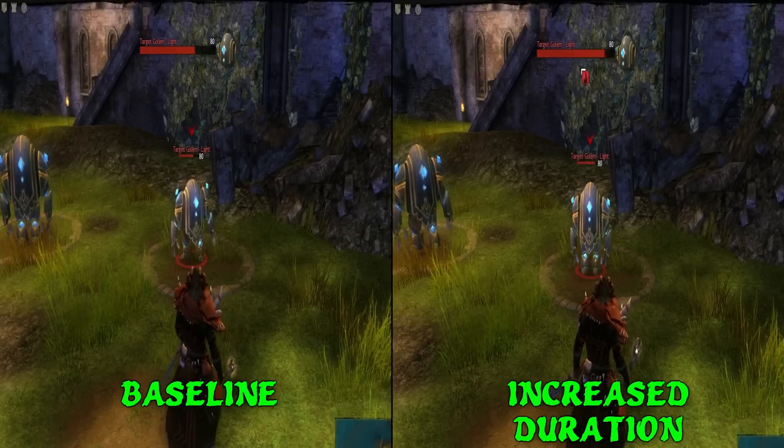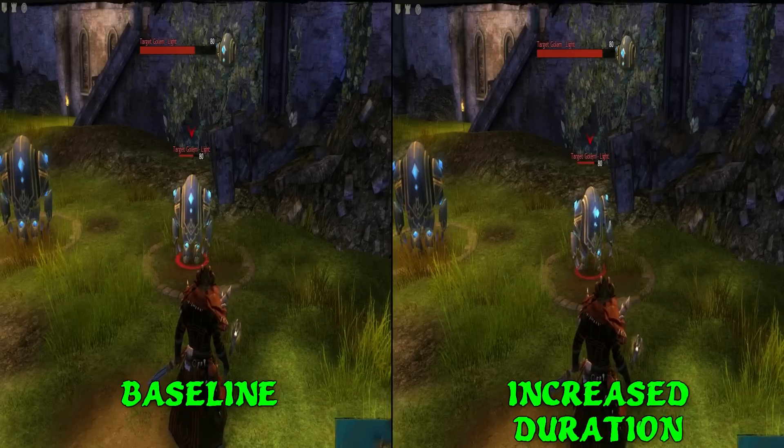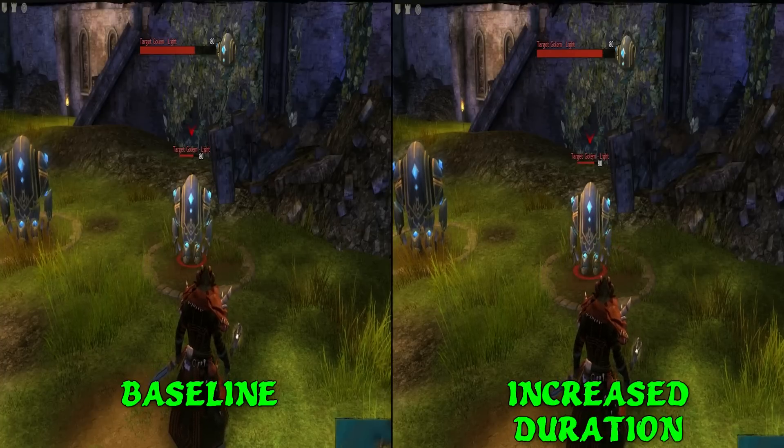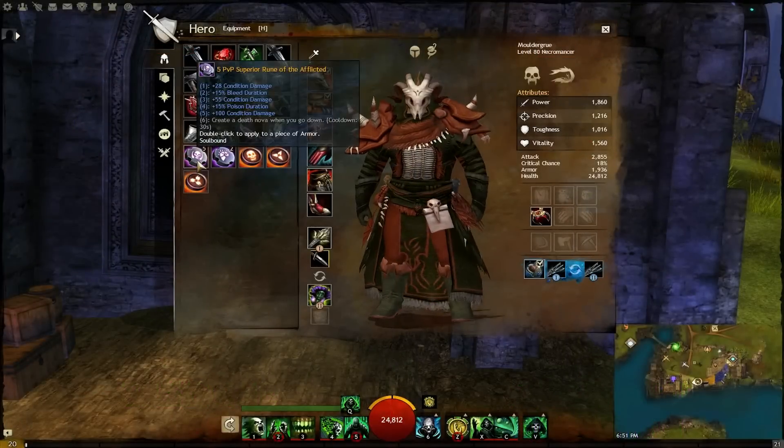Here you can see the side-by-side comparison of the increased duration, which ticks for the same amount but simply adds more ticks to the damage over time effect. This means that once you've reached a comfortable damage value, increasing duration is ideal. The split runes provide increased bleed and poison duration.